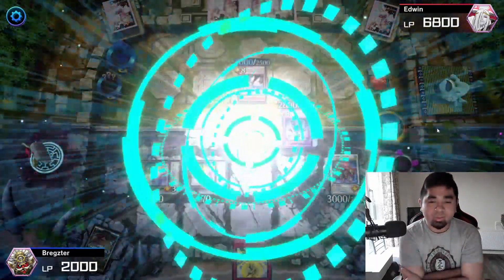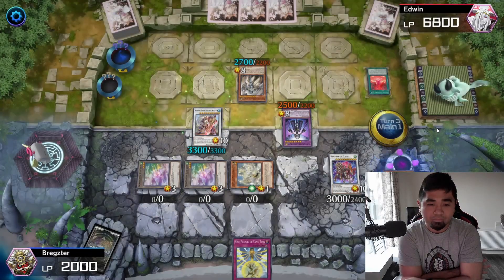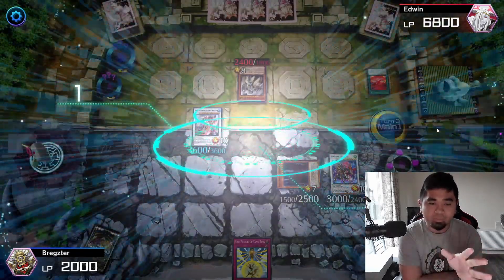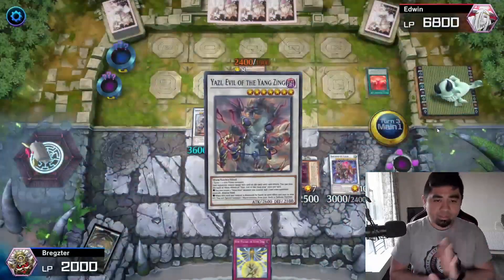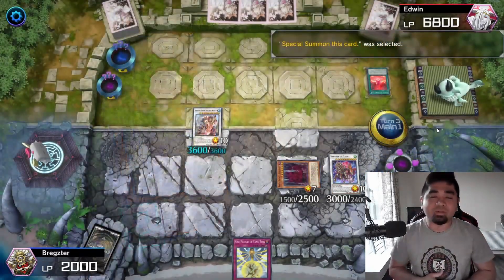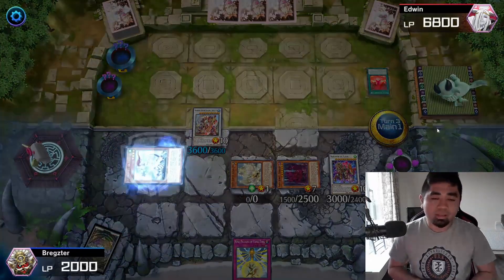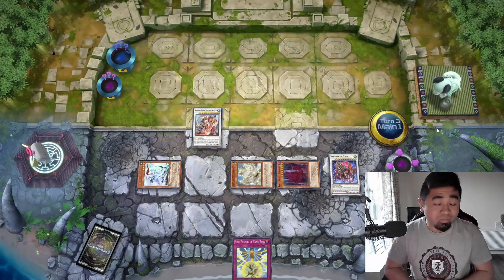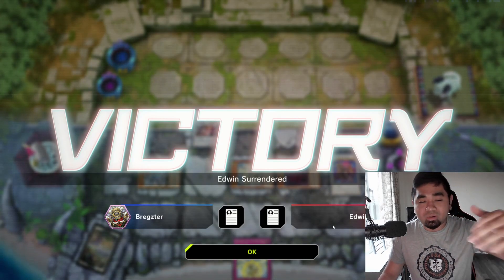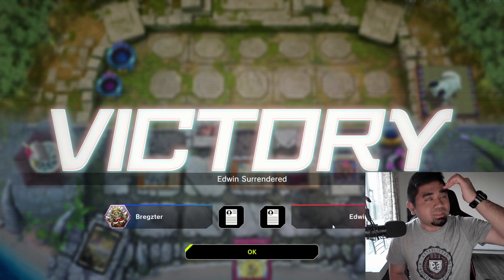We immediately go for Silver Aim to the field — same process: use its effect to get Chaiwen, summon Vision to the field before one of our tokens is removed from play. Yazi on the field, Yazi prompts its effect to destroy itself and one card on the opponent's field — using Baron the Floor's effect. Chaiwen is summoned and Yazi summons a Wyrm monster. We banish one Wyrm monster and effectively just kill him right there.